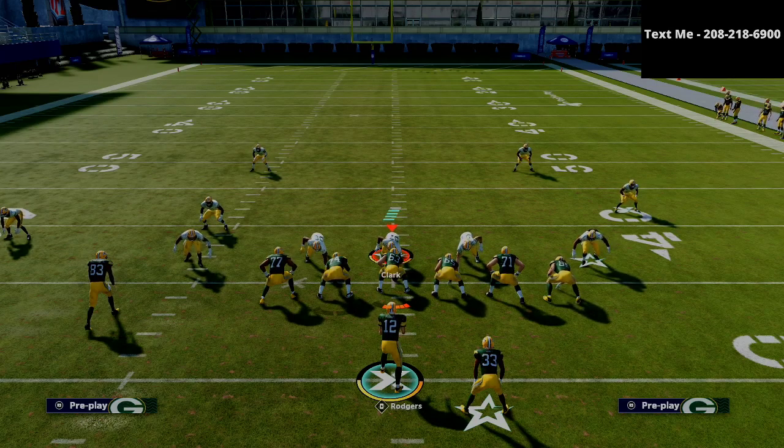This defense will stop any offense in its tracks. If you want to get that full e-book, it's on sale — probably the best deal in the Madden community right now at $15 one time. It gets you the whole defense. We've updated it twice throughout the season, and it's been very effective. It can stop everything: the run, the pass, blitzing, match defense, spread, compression, goal line, two tight end — everything.